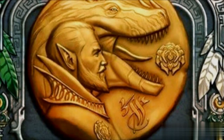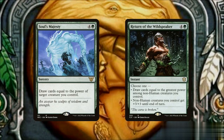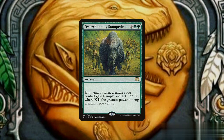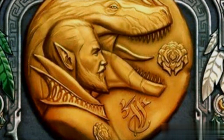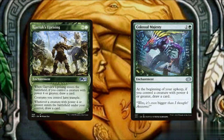With its high power, cards like Soul's Majesty and Return of the Wild Speaker can draw us a bunch of cards. Casting an Overwhelming Stampede greatly pumps our army by 12, which can swing for a lethal attack. And if our commander is the only creature attacking, the dinosaur token produced would be enough to trigger card draws from Garruk's Uprising and Colossal Majesty.